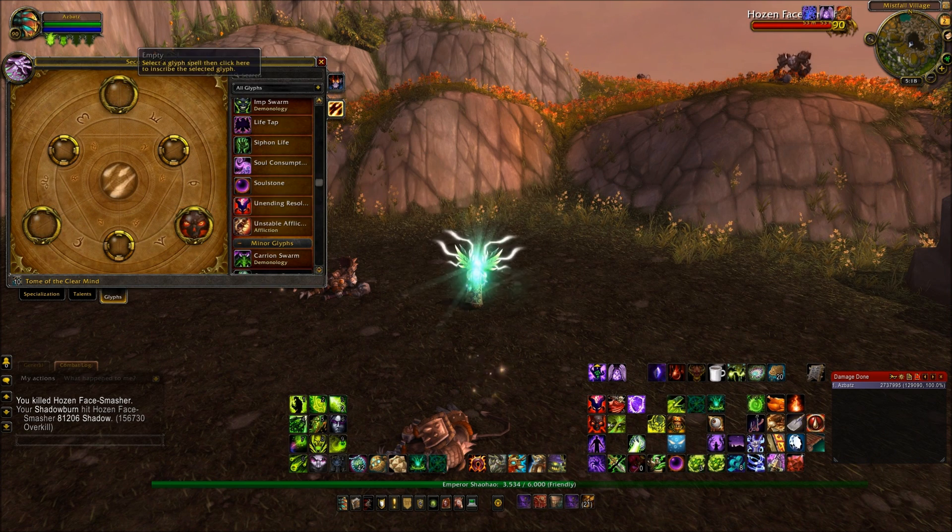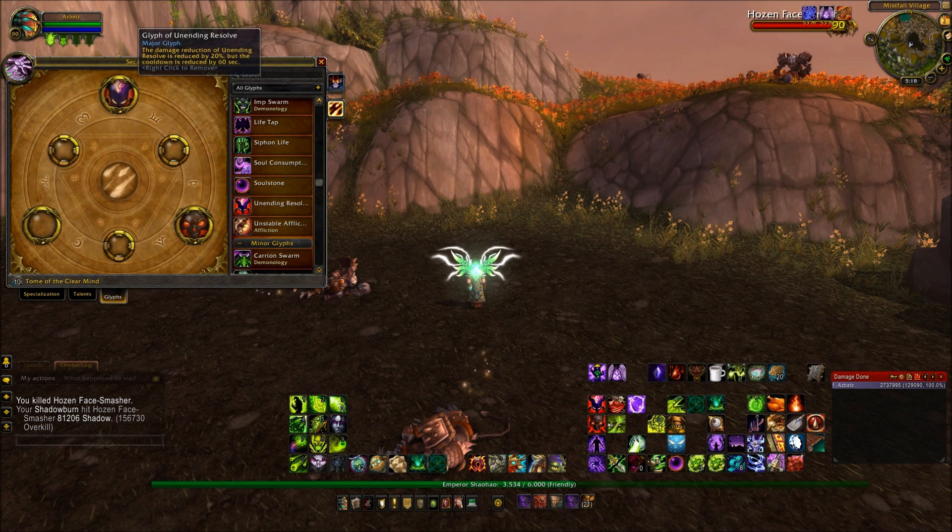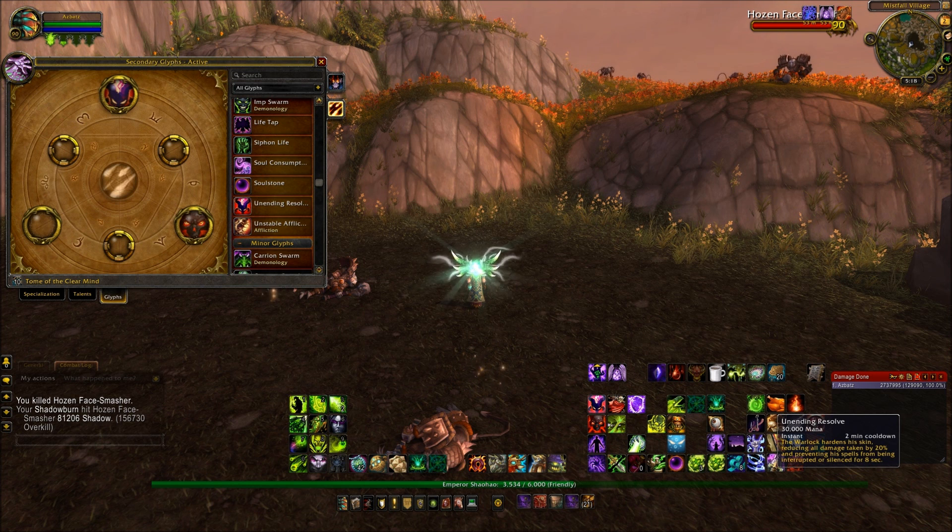Or, to completely mess around with Unending Resolve, we've got the Glyph of Unending Resolve, which reduces the cooldown of the ability by 60 seconds but halves the damage mitigation that it does. So instead of doing 40% damage mitigation on a 3-minute cooldown, it does 20% damage mitigation on a 2-minute cooldown. Unending Resolve is used very situationally, so you need to have the full damage mitigation. To me, it's lunacy taking it.